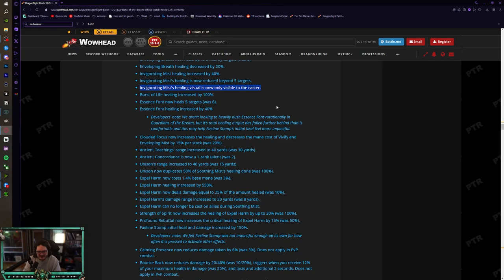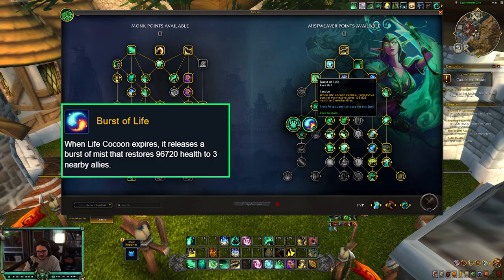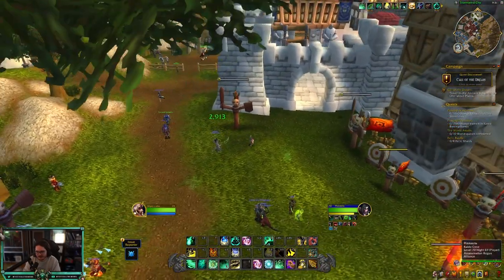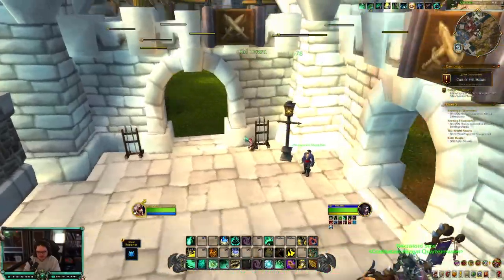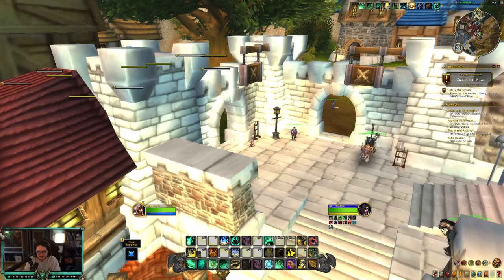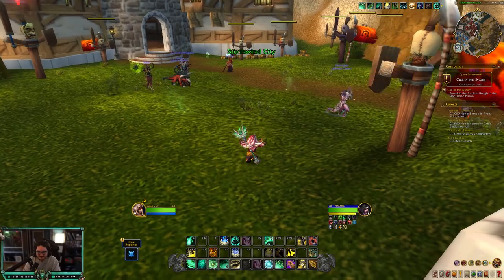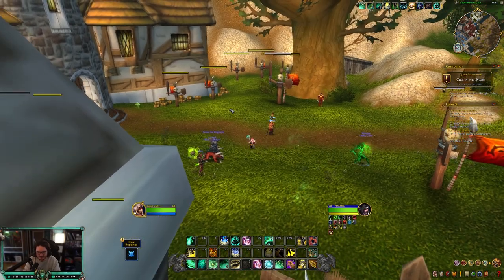Burst of Life healing is increased by 100%. This talent heals three nearby allies when Life Cocoon ends. One trick: if you Life Cocoon yourself and line-of-sight your teammates, the burst will only heal you — that's a massive heal. I don't think you'd really use that in PvP though, and I think Chrysalis is still way too strong to give up.